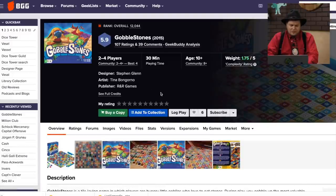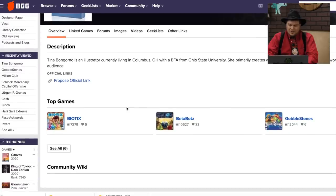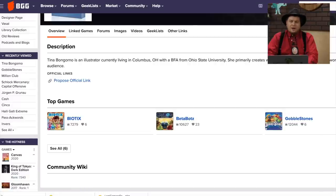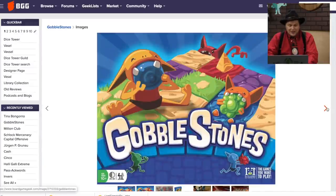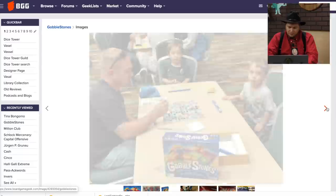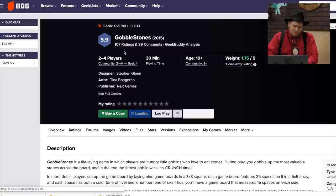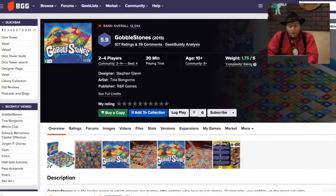Gobblestones is from Stephen Glenn, came out in 2015. The artist is Tina Bangorna — she also did the artwork for the Dice Tower logos. Her artwork is fantastic. I never knew she did this game. The board doesn't look great graphically, but I do like the art. You're placing tiles on the board — it's a tile-laying game like Scrabble, covering up colors and scoring the numbers you cover. You can't play so that a two-by-two area of the game board is covered. This one has gotten about 100 ratings.